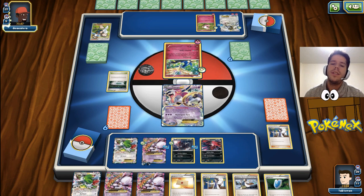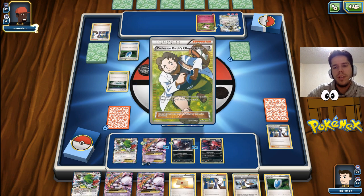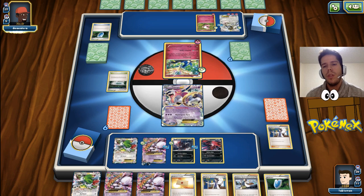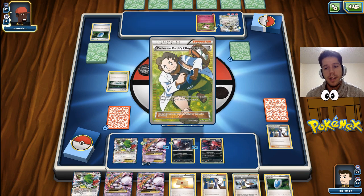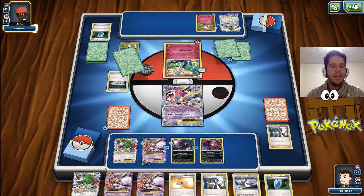At least his deck relies on attaching a lot of energy, so if we plan out our turns correctly we can ensure we get back-to-back KOs and get rid of a lot of his energy from play. He also hasn't benched anything and hasn't evolved Aromatis, so his start isn't too stellar either. I'm really glad we have that Birch to shuffle back the other 2 Mega Mewtwo's, because otherwise we would rely solely on Super Rod to get them back.